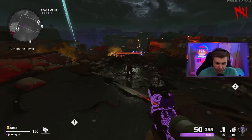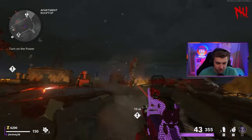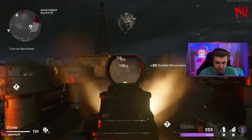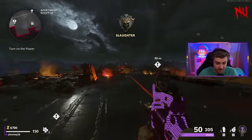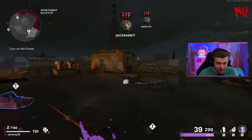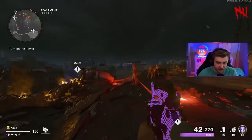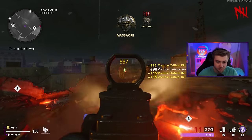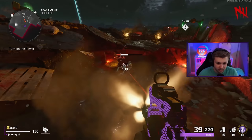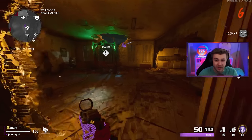I remember playing this map for the first time and roaming around here in the starting area, just seeing all these zombies floating. It's just such a cool visual and a fun way to turn on power. This is one of those maps that kind of brings the ambiance back to zombies. D-Machina still had like an ambiance, but it was still kind of lighthearted. But this map is all nighttime in both parts of Berlin — you have the whole flashlight mechanic. I wish there was a way to keep this map dark after you turn on power.